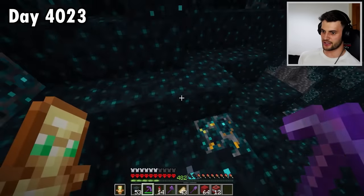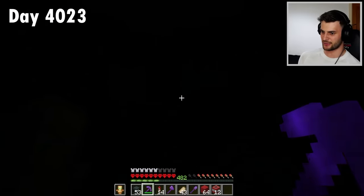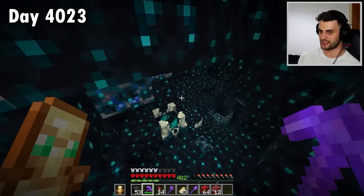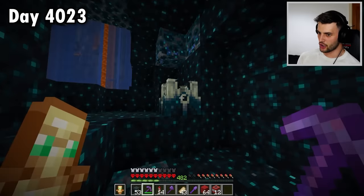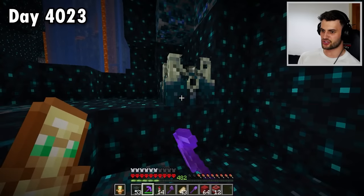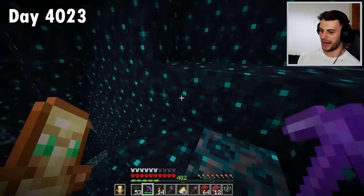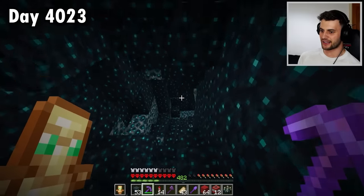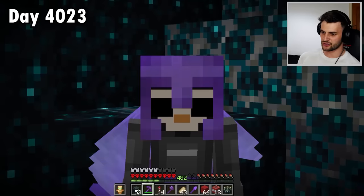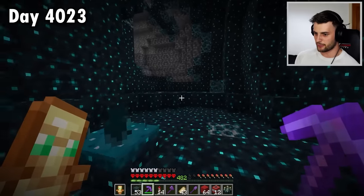We're near a skulk shrieker — I heard that. I need to activate it three times before a Warden spawns. I'm going to stay crouched and find it — there it is. I can't pick these up unfortunately. But I could summon a Warden. You know what, I'm going to break one just to see what happens — oh, you can pick them up! I think when you replace them, they can't summon a Warden.